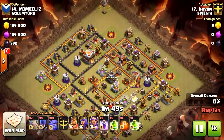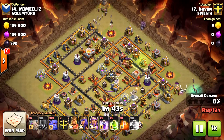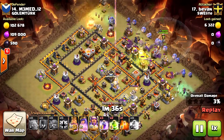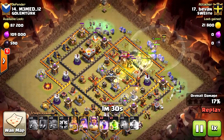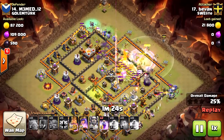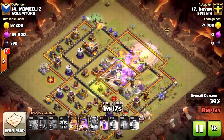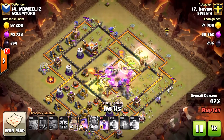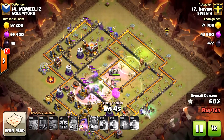Beaven attacks from the same side and uses the same concept: witches in the corners and a wave of bowlers. He has his giants tanking in the middle, then heroes in the Clan Castle with more bowlers. He plans the attack so that his main group — the middle group — walks through the inferno towers and the eagle artillery. You use the rage spell where it's needed, preferably on the first and second inferno tower, because once they start attacking, every second counts.